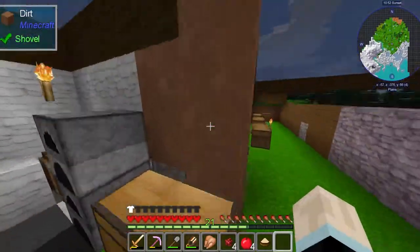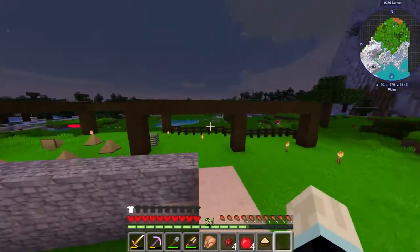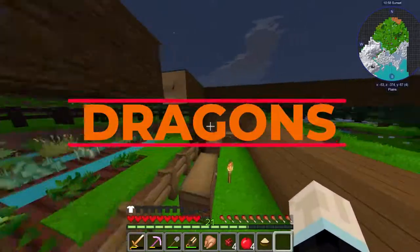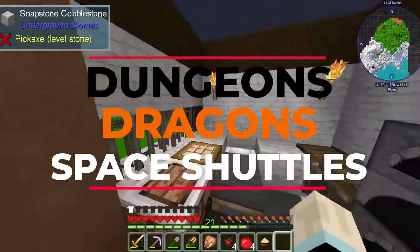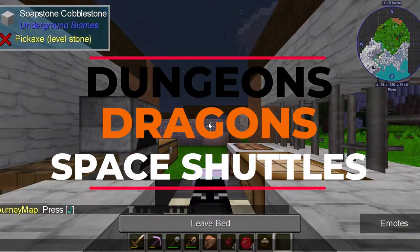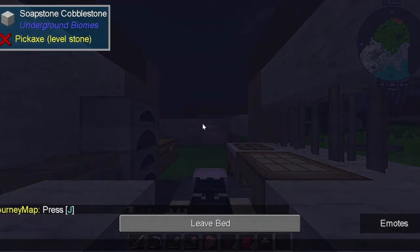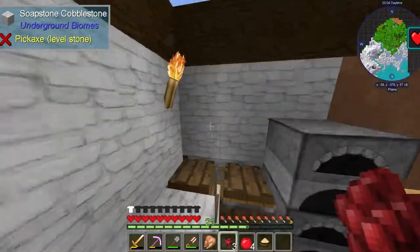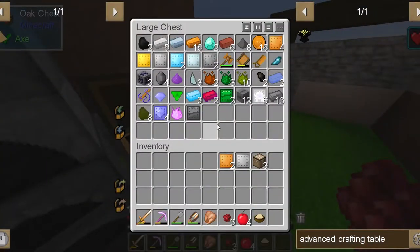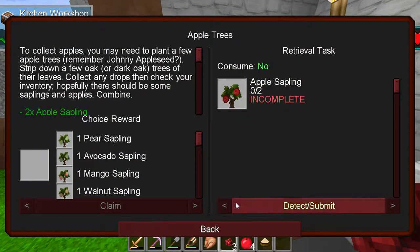Yo, what is going on you guys, it is your host Gavin here, and today I'm back with another episode of Dungeons, Dragons, and Space Shuttles. Today I have a plan, at least a little bit of a plan. First we're gonna go night-night because bad things happen at nighttime — I die a lot in this. Every time I go mining I seem to die, and this is literally all I've accomplished so far.